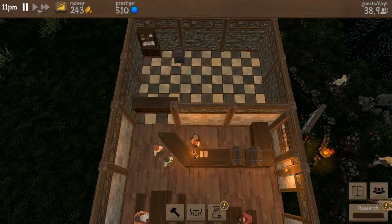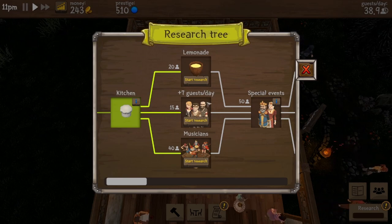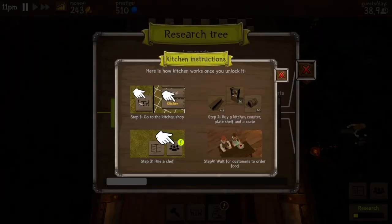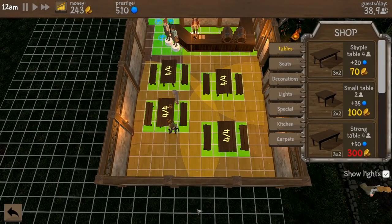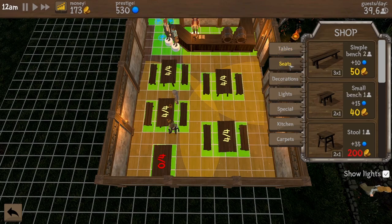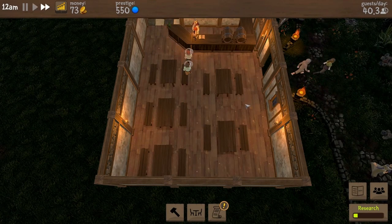Let's take it off pause and see if the kitchen works. What do we want to research first — lemonade, more guests, or musicians? Let's do more guests. We only need 15 people for that. Let's also add another seat — a small table. The big table will fit, actually. Yeah, let's try this — and I have enough room for two seats. We should be good for seating.